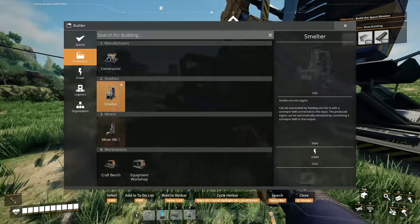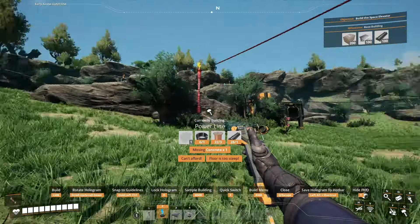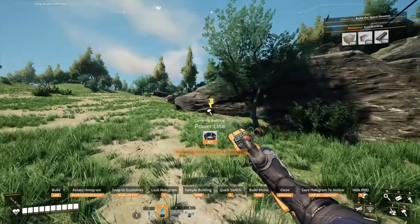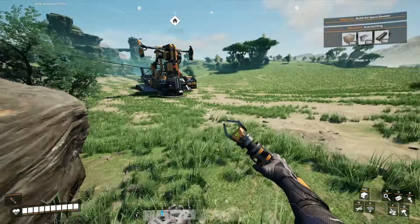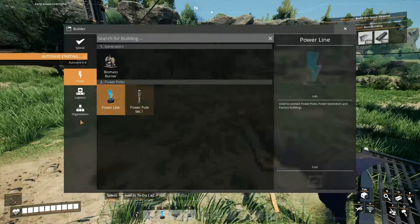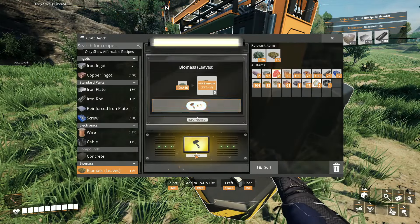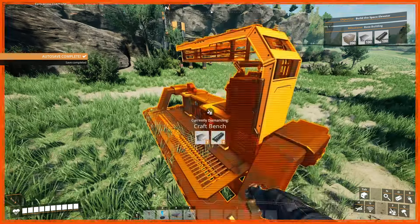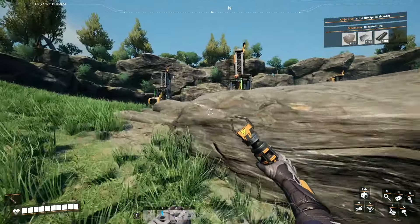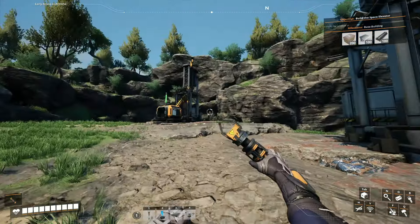I need to make sure that I don't connect too much up to a single biomass burner. I might want to build another biomass burner, so I'll put one right here and connect this up to the pole right up there. I can put some biomass into here, make some more biomass with the leaves I have. I have power for all of these things now.